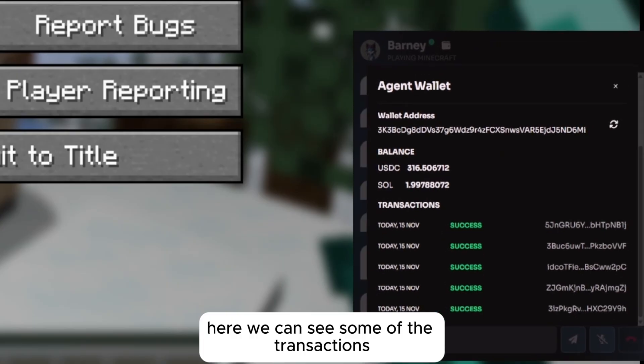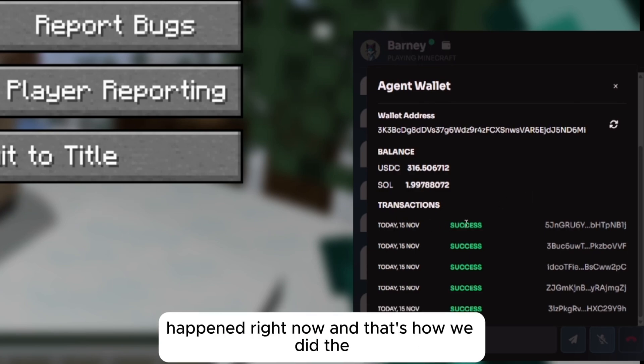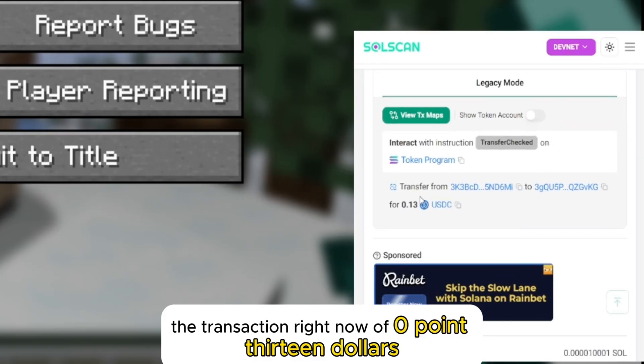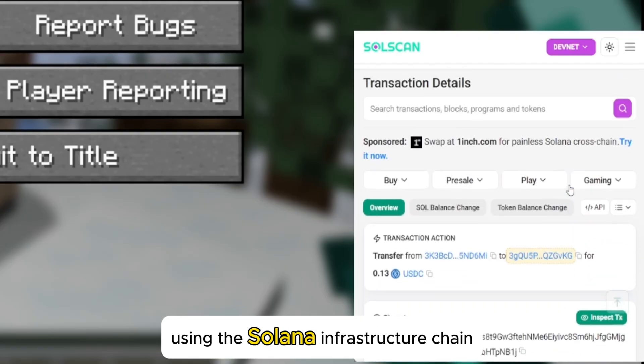Here we can see some of the transactions. We're using stablecoin rails for transaction settlement, and we can see that this is a real transaction happening right now — 0.13 dollars, settled in less than a second using the Solana blockchain infrastructure.